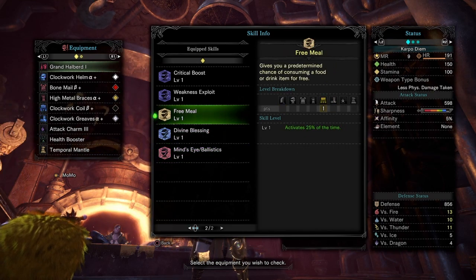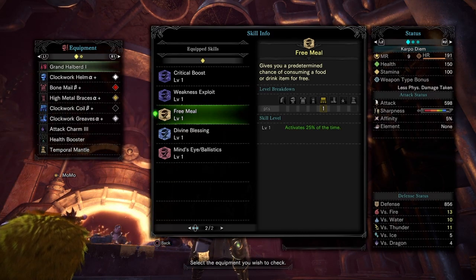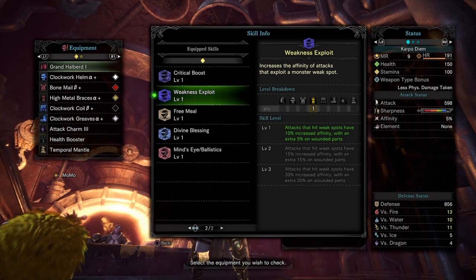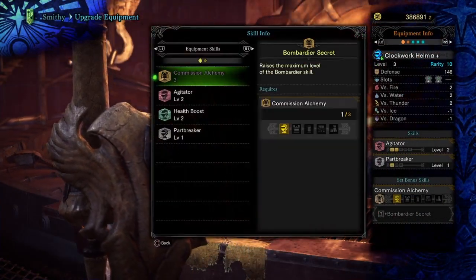This is personally just for me, for my lance, and the free mill that's coming from a decoration. Now, to round out this build, we're going to have plus 1 on the weakness exploit, so we can increase affinity, and then plus 1 on the critical boost as well, so we can increase that critical damage. Pretty nice.